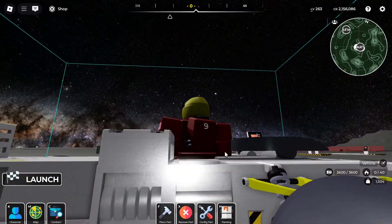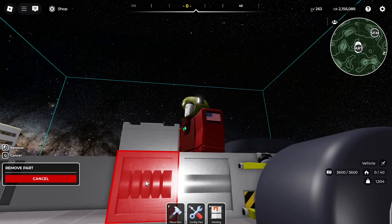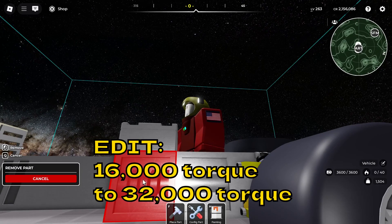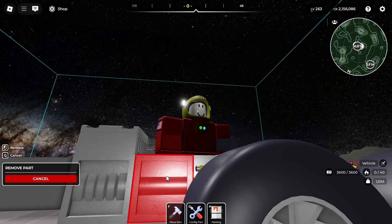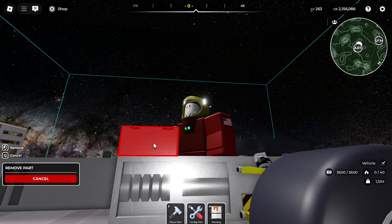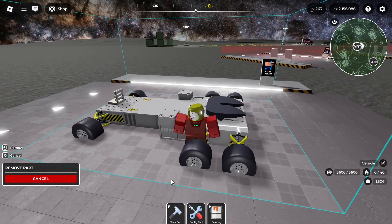By doing that, it takes the torque boost of the aux — which brings you from around 8,000 torque to 16,000 torque — and then the Mark I after it takes the speed and brings the speed back up. So the speed that you lost from the aux is recovered, and that gets you quite a big boost.